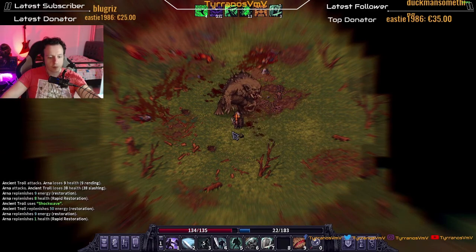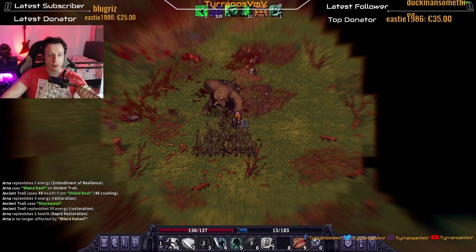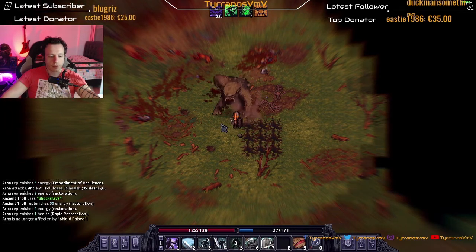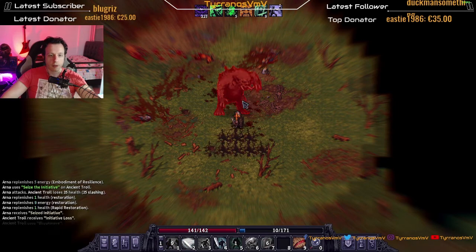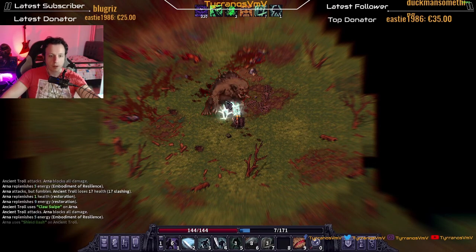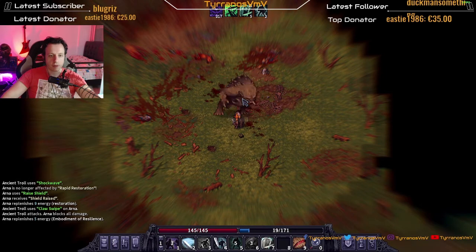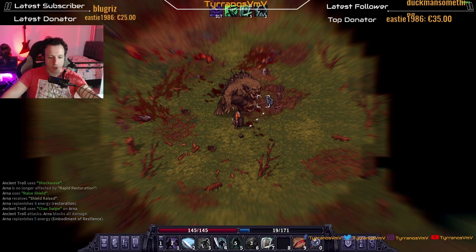Dodge, shields up, shield bash — dodge that. Defensive stance only once, so block, hit him, dodge, defensive stance, blocked. Debuff him, dodge, block, hit him, blocked, shield slam in the face, dodge. We do that, block — very nice. We have five turns and we are doing fine.